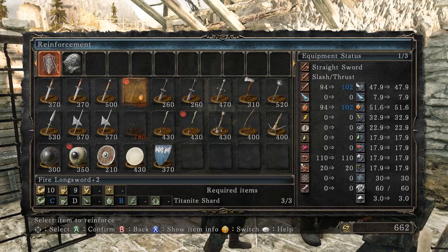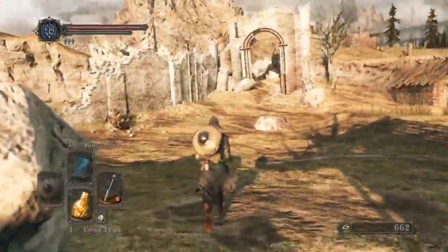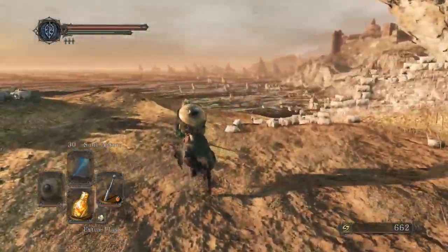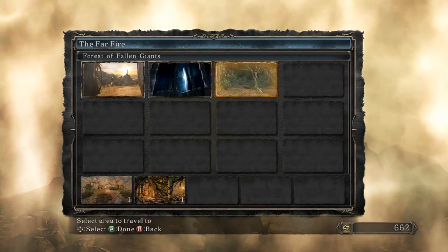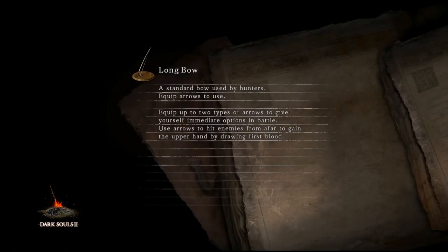I have three Titanite Shards? I essentially had six — when did that happen? Did I miss something? I just need a few more souls. I'm gonna go grab something and then come back and level up more.